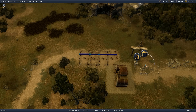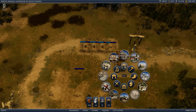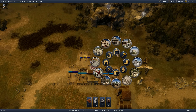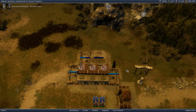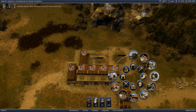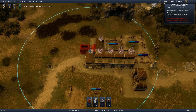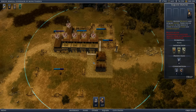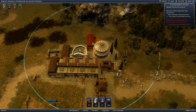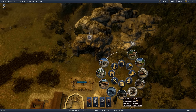Three, four - four to eight houses. Here's what I'm gonna do: I'm gonna make a theater, I'm gonna make insulae, I'm gonna give them happiness, I'm gonna give them food. That's a bakery and a butcher shop. Now they have food, they have everything.